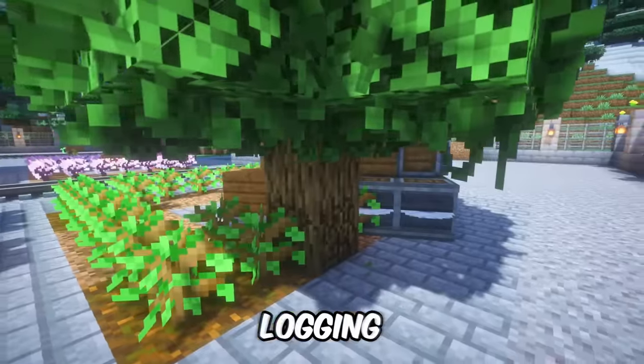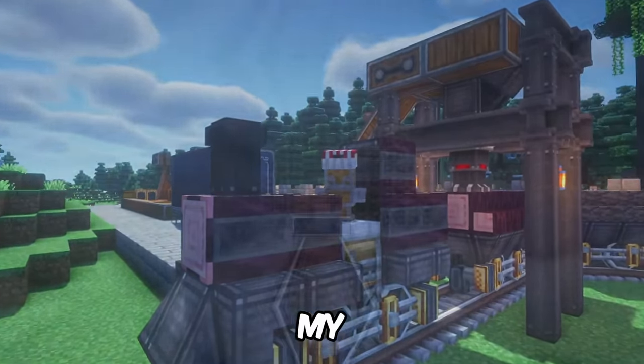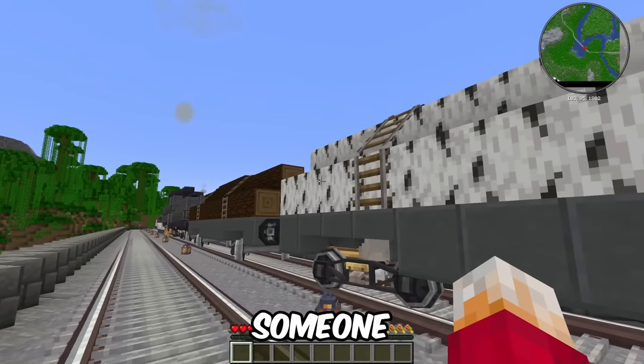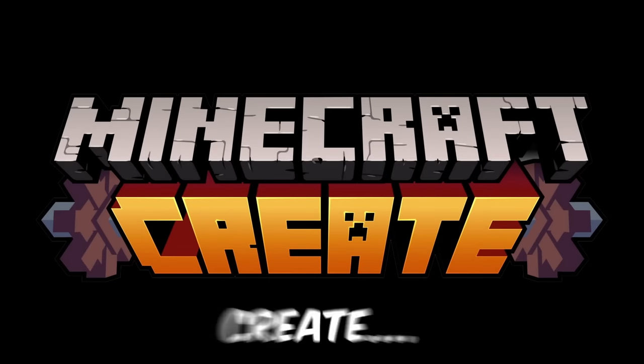In today's video I build a huge logging camp that produces every type of wood. I also fix up my rail systems with the help of crazy machines, as well as accidentally appearing in someone else's world. Oh no. How did that happen? Let's create.